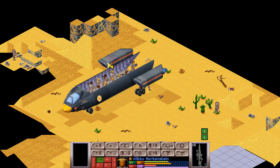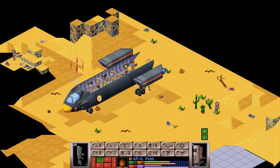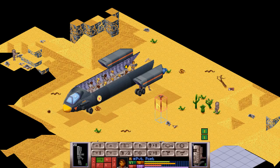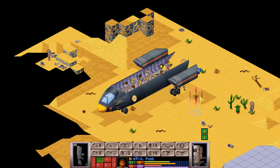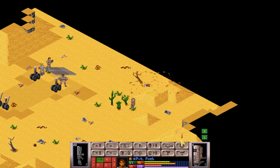Private Poet will do some shooting — 63 firing accuracy if I drop the rifle it might just work. Let's end the turn and see what happens.